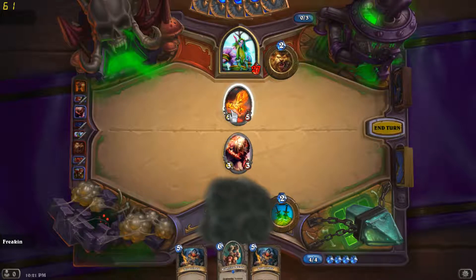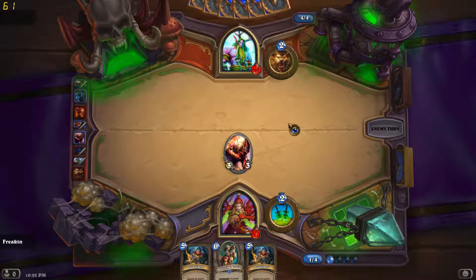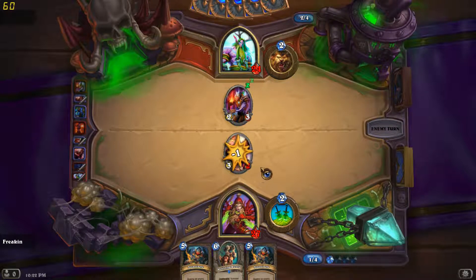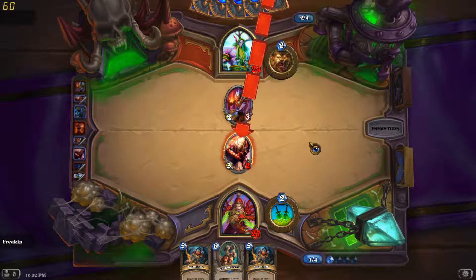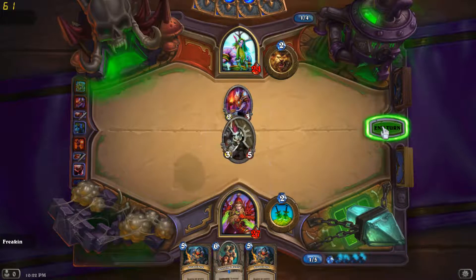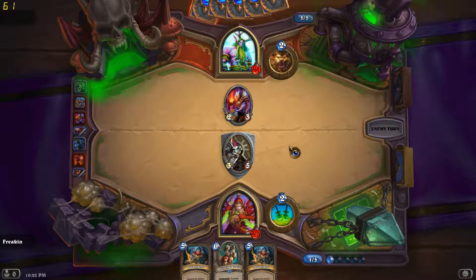I hate using removal when I have nothing on the board. It just seems like such a waste. Removal should be used to do face damage, not just to save your life. It hits me, of course it hits me. Hero power. I'm going to have a bad turn, so you need to have a bad turn too. I don't have a lot of big things. He takes so long to do that — pretty standard play. So far, so good. Hopefully he doesn't have removal, though a removal on this one would be horrible.